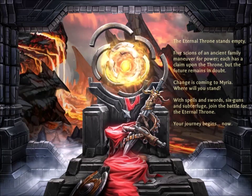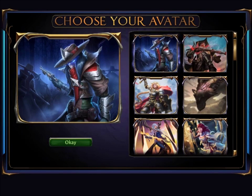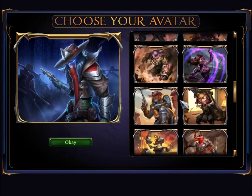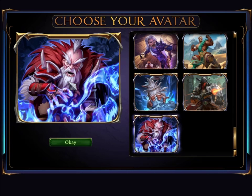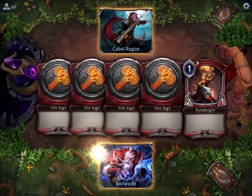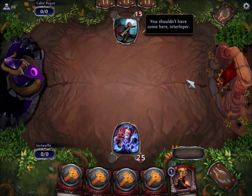Then a bloody portal thing opens up and drops you into a choose-your-avatar thing. We know I like bearded dudes, so we're going to pick a bearded dude — this is the most bearded dude we can find. You can change it at any time, by the way. One of the things I mentioned when I was doing my pack opening was that the board for Eternal looks a lot like a board for Hearthstone, and I wasn't kidding.